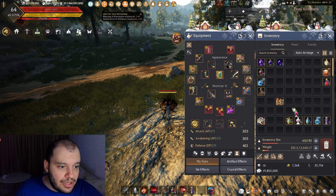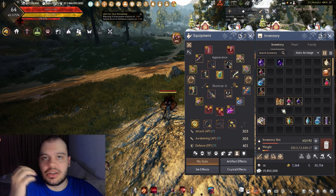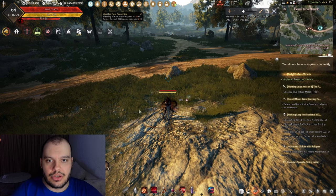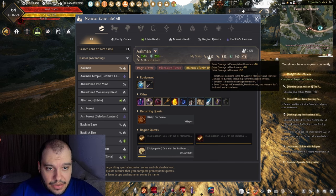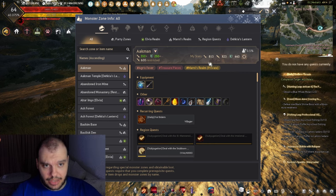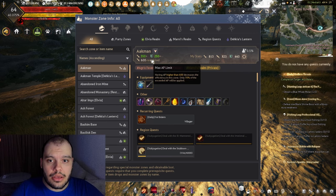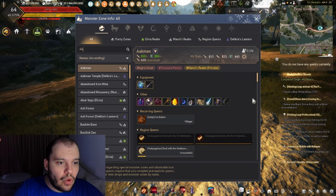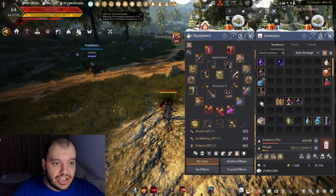Combined with something like a Vell's Heart or a Destruction Spirit Stone, you're probably reaching that 600 cap, which means you get full value from all those buffs. Those three buffs together - Simple Cron Meal, Perfume of Courage, and Frenzy Draught - give you the highest possible value as long as you don't reach that 600 restriction.